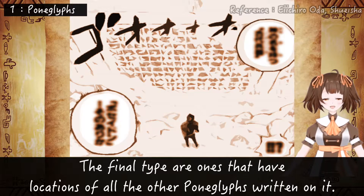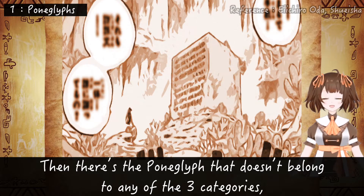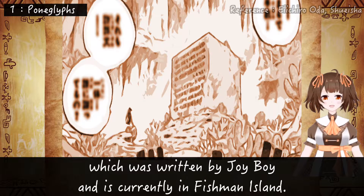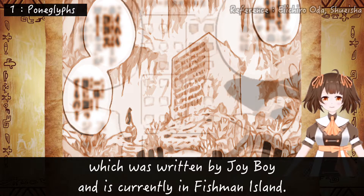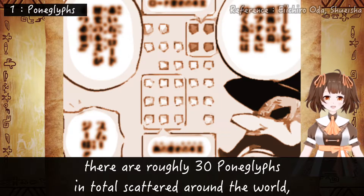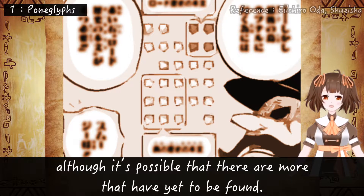The final type are ones that have locations of all the other Poneglyphs written on it. Then there's the Poneglyph that doesn't belong to any of the three categories, which was written by Joy Boy and is currently in Fishman Island. According to Tamago from the Big Mom Pirates, there are roughly 30 Poneglyphs in total scattered around the world, although it's possible that there are more that have yet to be found.